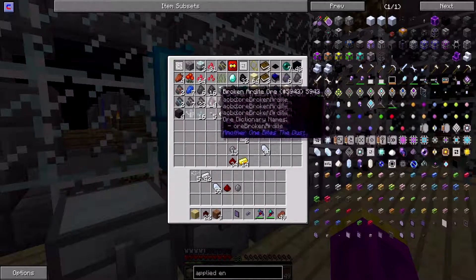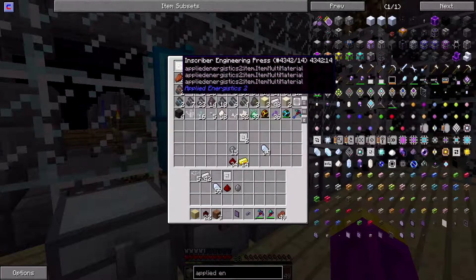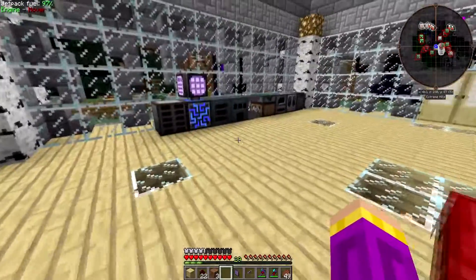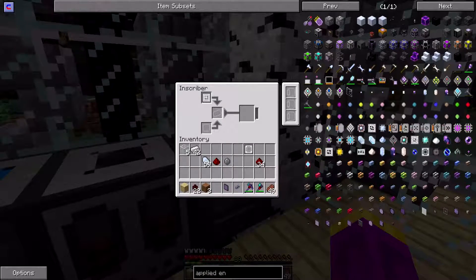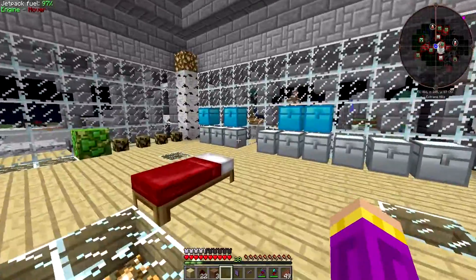I don't need the calculator press — I need the logic press and the silicon press. But I need more redstone anyway. Yep, there it is — there we go, that's the power of that. Electric press.